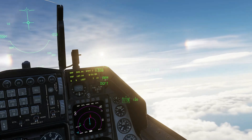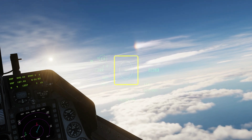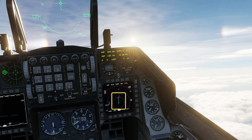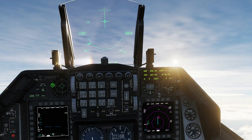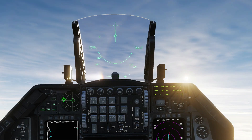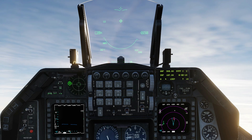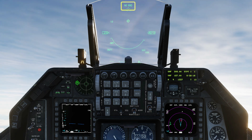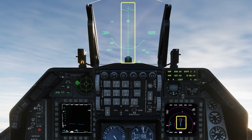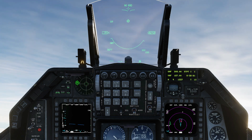Looking away from the HUD, press target management up again to bring up the HMD boresight oval. Note how the radar acquisition zone moves with your head. In this mode you can just look at any target within the radar's gimbal limit and it's locked. Target management switch right puts the radar into HUD scan mode — it can lock any target that's on the HUD glass. Target management switch down cycles between radar silent and vertical scan mode. This mode's great for a flat-turning dogfight.